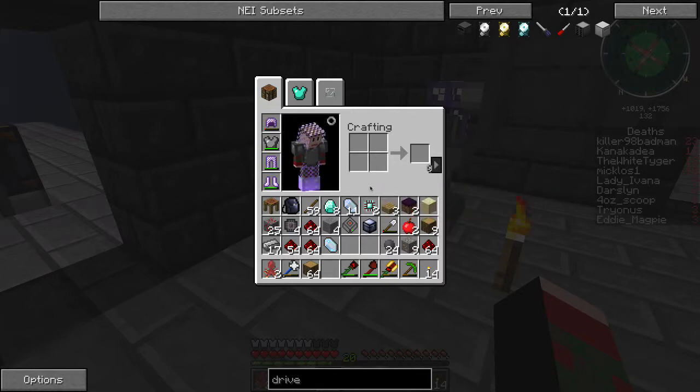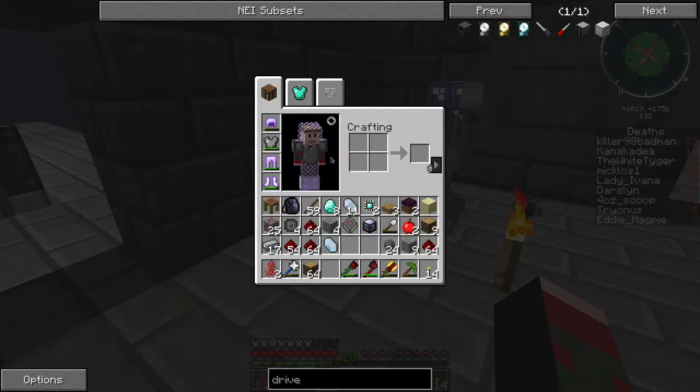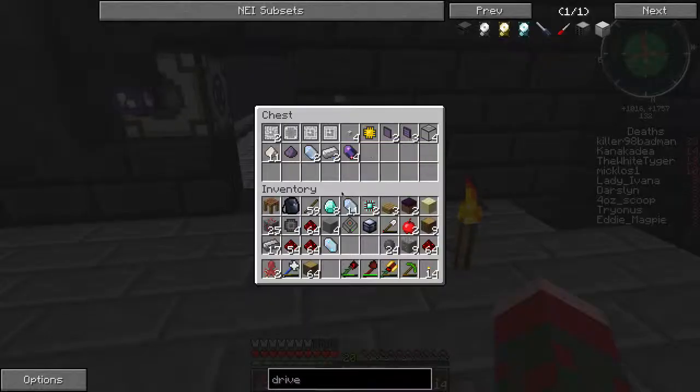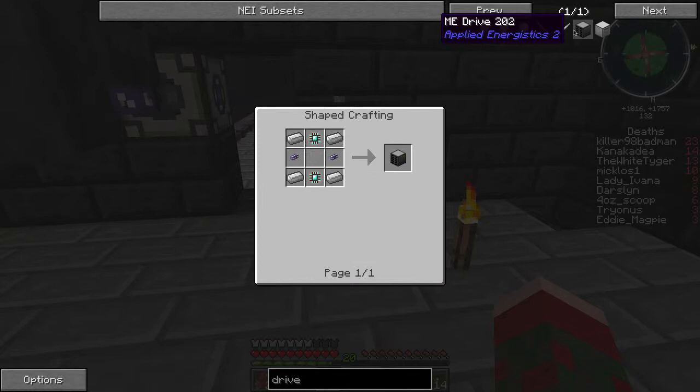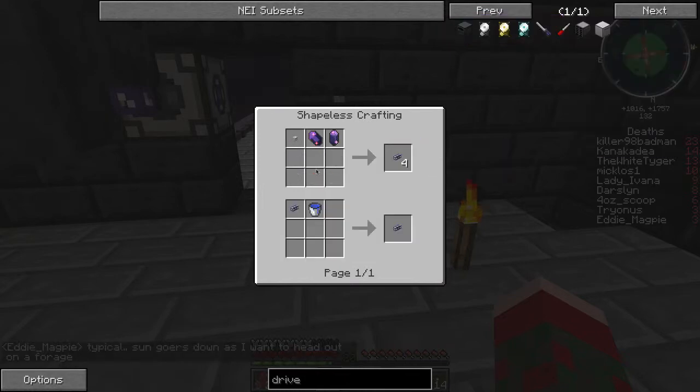So right now I have the engineering processor, and what I need to build is an ME drive. I need iron and some more ME glass cable. I should be able to build that because I have a couple of spare quartz fiber. How do you make quartz fiber again? They changed the recipe in the latest version of AE2 - you need fluix crystal.